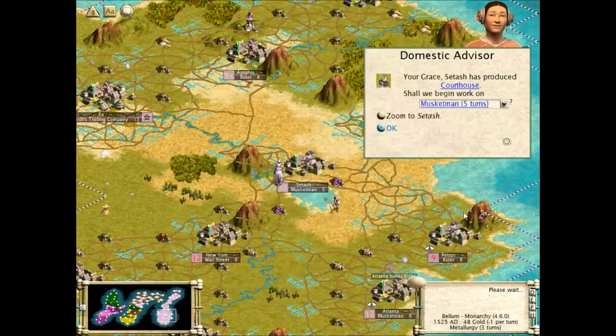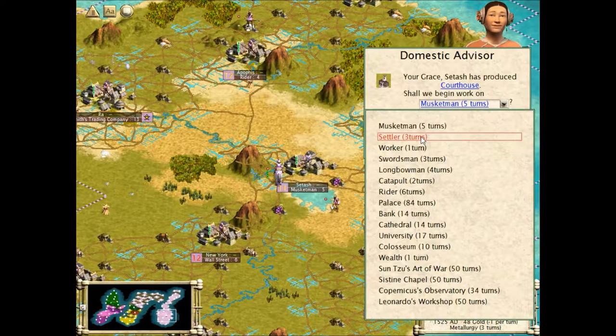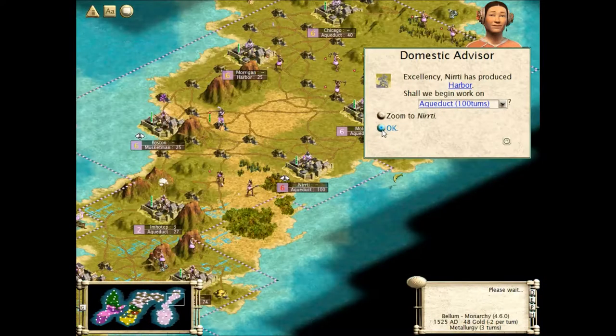Oops, wrong button - gotta be careful. You will be getting us... not a settler. We don't want a settler at this point in the game. I don't really have anywhere I particularly want to settle. In this area I suppose could work, but there's just a bunch of towns around it, so I don't really see the point.